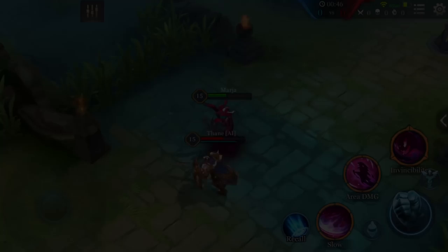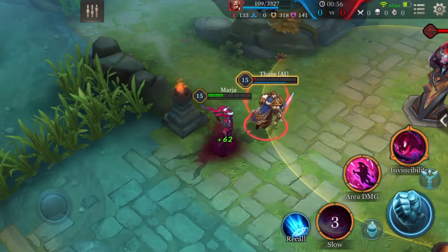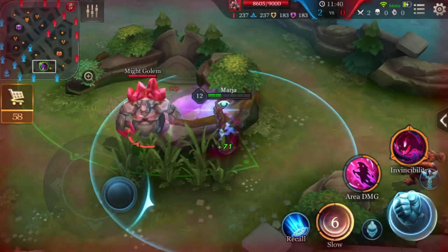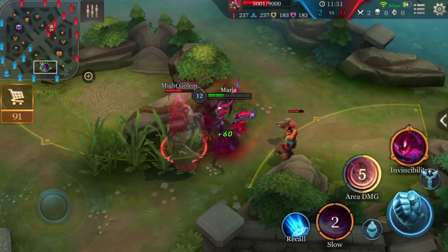Marja's passive is Shadow Weed. After Marja takes damage, she restores her HP and reduces enemy movement with each normal attack and ability hit. The lower her HP, the faster Marja can restore it back. When she's running low, she can use her abilities and normal attacks to kill monsters and regenerate health, allowing her to stay in the fight longer instead of returning to base.